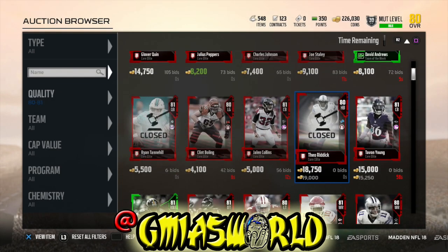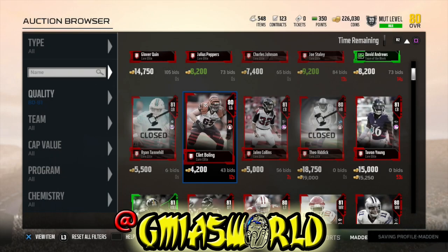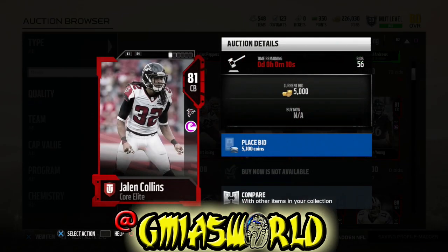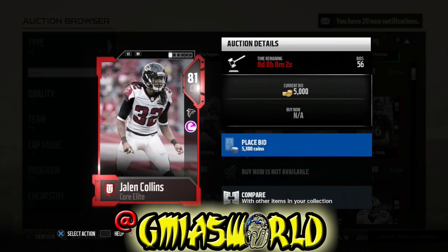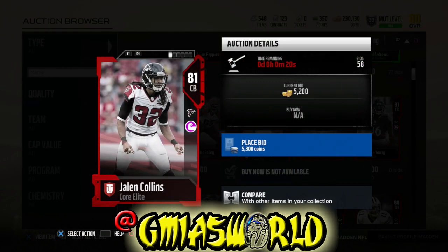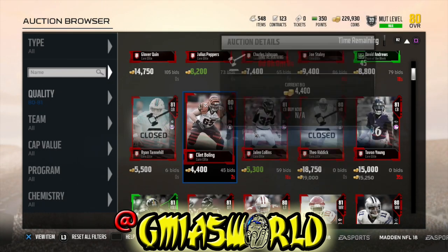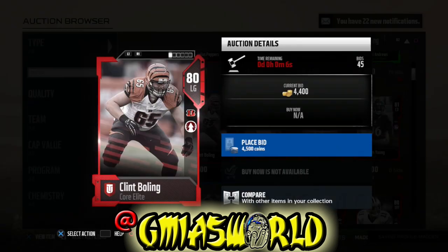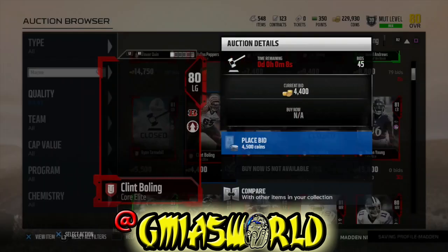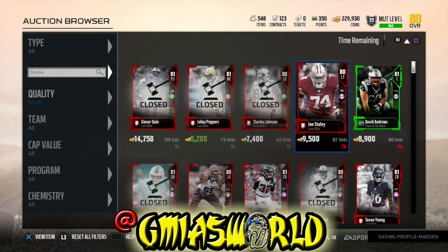Cards you could have gotten so cheap a couple of days ago — it's all messed up right now. The whole auction house is just completely screwed because people are greedy. But the market is what the market is — we've all gone to our binder and found a card that's skyrocketing. It's happened to all of us at least once. Everybody gets a little bit of luck from EA Sports.